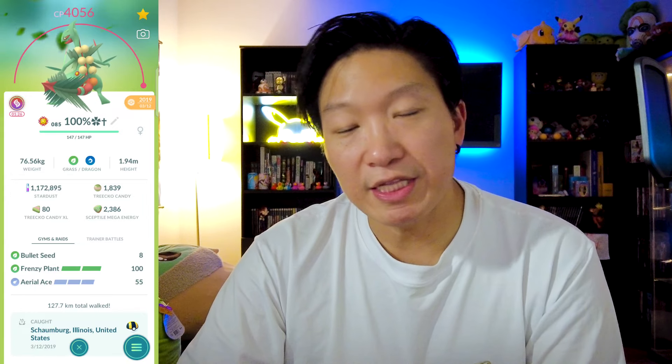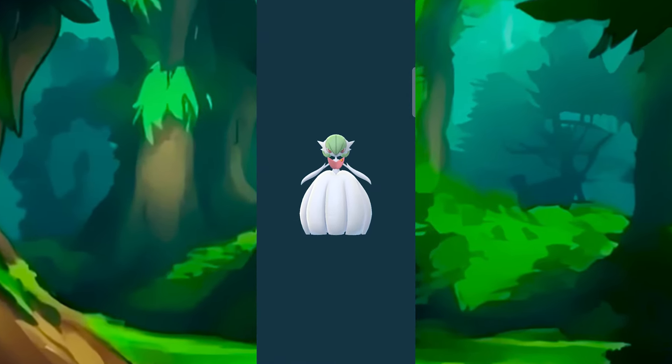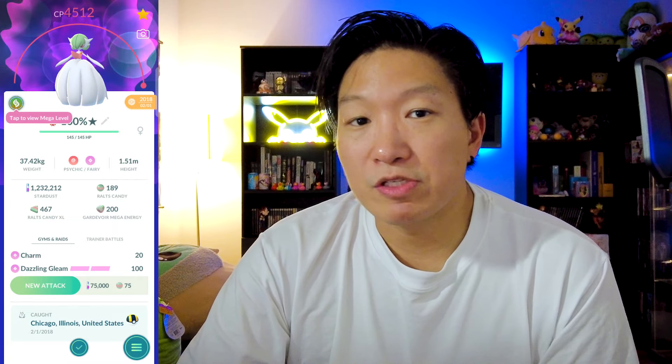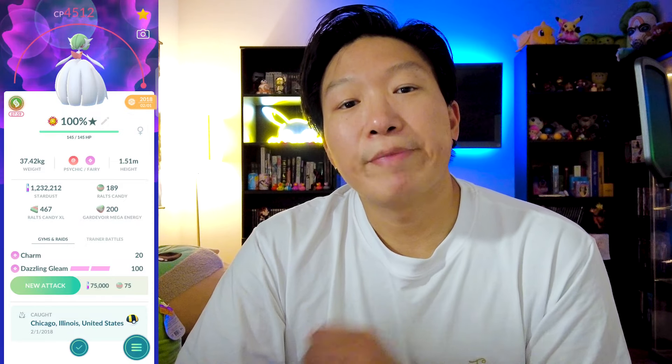Next up, we got the absolute best fairy type mega evolution in the game, and that's going to be none other than Mega Gardevoir. The thing is with Mega Gardevoir is that it has a dual typing of Psychic and Fairy, which means if you need raid damage for either of these types, Mega Gardevoir could be your one-stop shop. This Pokemon deals incredible damage, it has a lot of tanky stats. And overall, it's going to be your absolute best fairy type in the game, bar none. And considering there's so many raid bosses that are weak against fairy types, this is definitely one you will want to use when it comes to a lot of those different legendary raids.